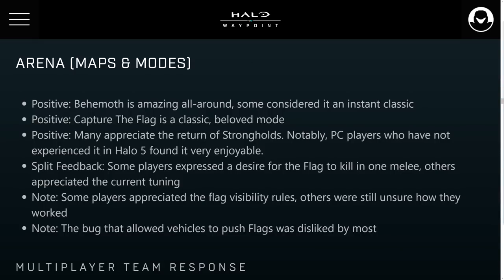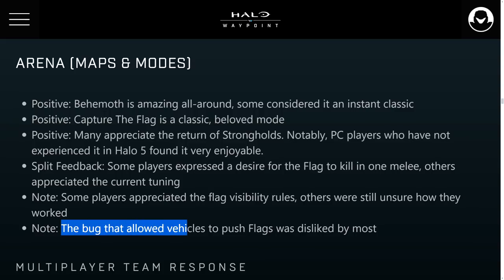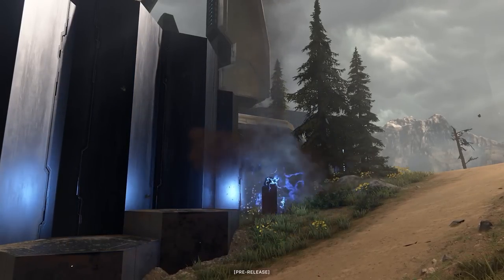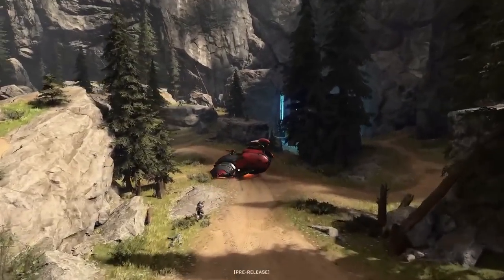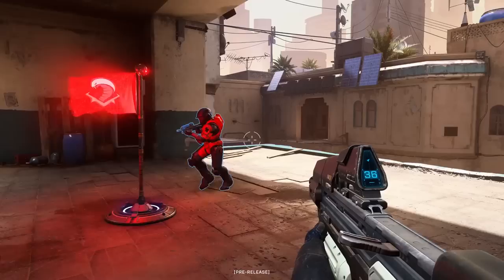Some players wanted a one-hit melee instead of the two-hit melee currently in the game. There was also confusion over flag visibility, and the bug that allowed vehicles to push the flag was disliked. You could grab a Ghost on Behemoth, go over to the flag, pick it up, drop it, and use the Ghost to push the flag along — basically speed-running a flag carry. 343 has fixed this bug so it won't be there at launch. For the flag melee, it'll still take two hits, but the melee swing is faster than a player holding a weapon, giving flag carriers a quick melee advantage.